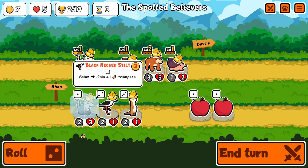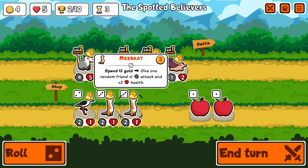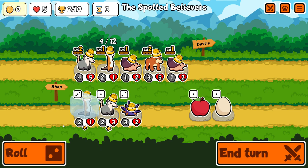You see this slot dictated my run, the direction of my run. And how can you not go for 5 meerkats when you level up twice and get 2 meerkats - come on man.